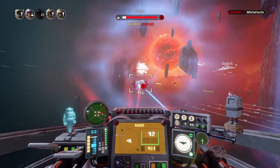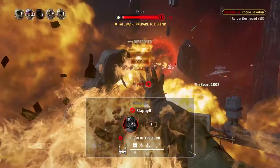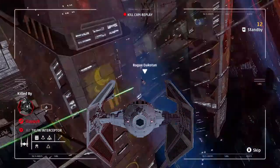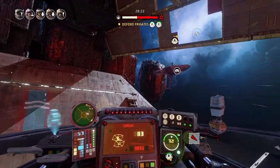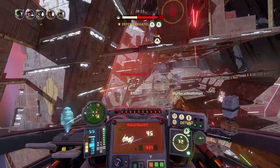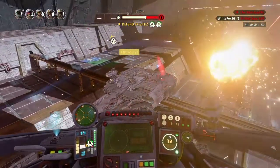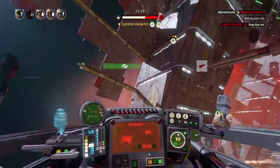Why are my lasers blue? Did I change something? You have two ion cannons and two laser cannons. Do you have to switch between them? No, you just get to shoot them all. Oh, that's neat. There's no film version of the interior of a B-Wing cockpit, is there? They probably modeled this from an older video game. Oh, I really dislike the B-Wing — it's so slow. I can't even turn around very quickly.